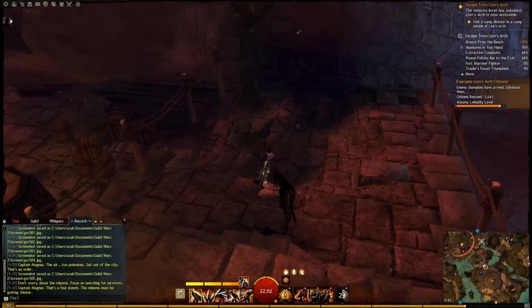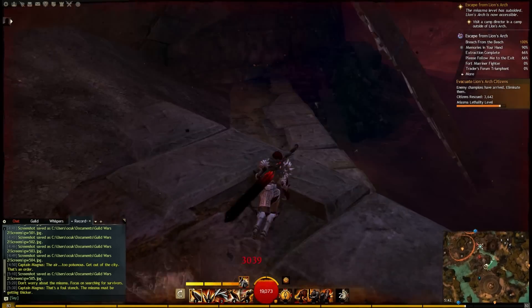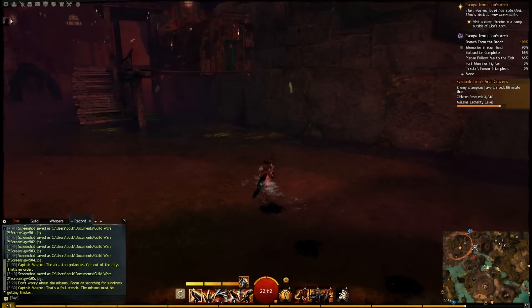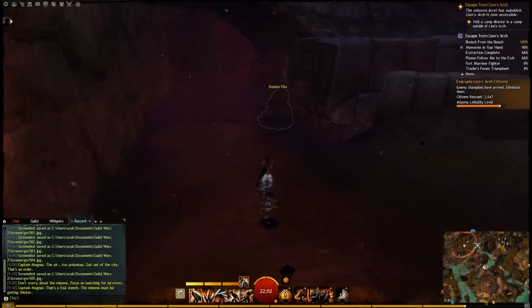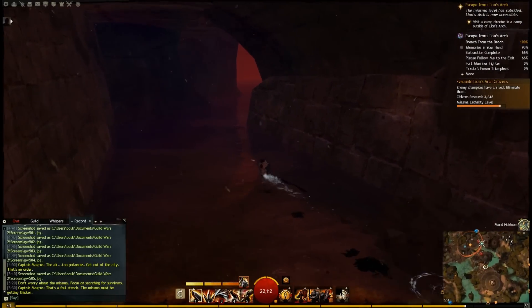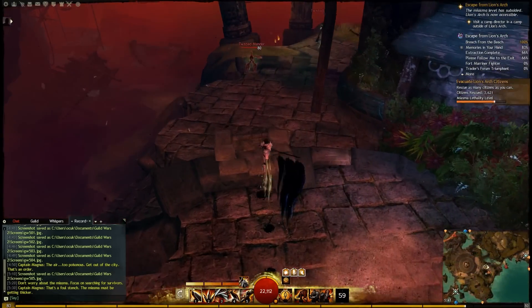The problem is that when you come into a new instance of the Escape from Lion's Arch Explorable area, you can reuse Rubble piles, but you do not get the heirloom, meaning that if you don't manage to complete it in one cycle, then it may get a little frustrating keeping track of what you've already found.